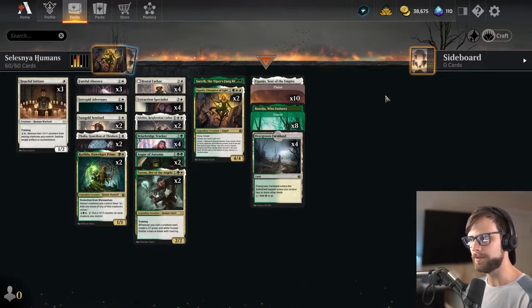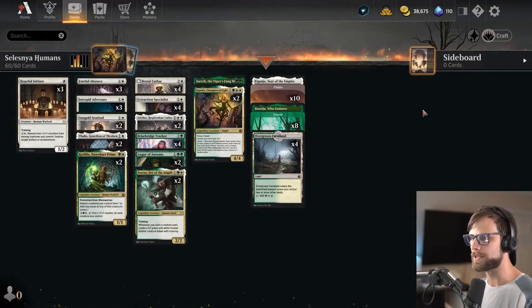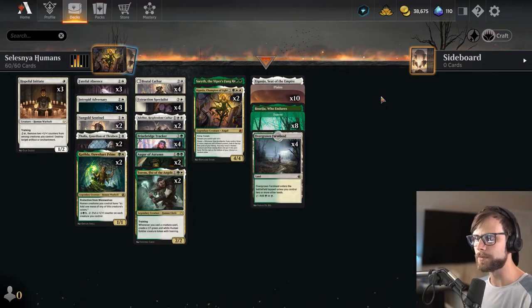I don't think this is necessarily a good build — I'm just suggesting that we've got quite a lot of options here that I'm very keen to try out. This is rotation-proof, so you will be able to play this and hopefully build off of it with Dominaria United, so I encourage you to do so. With that being said, we're gonna jump right in. Let's see how it goes.